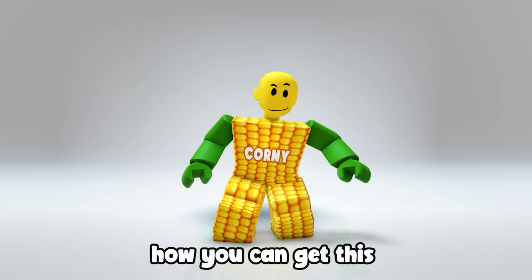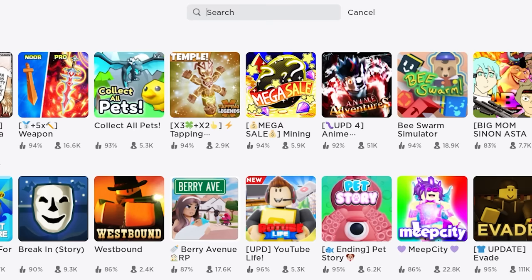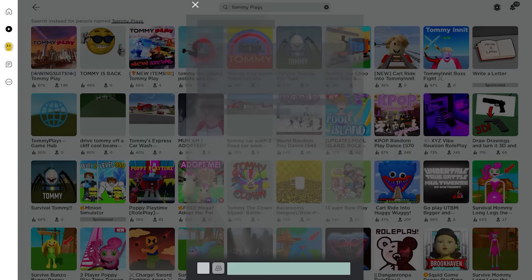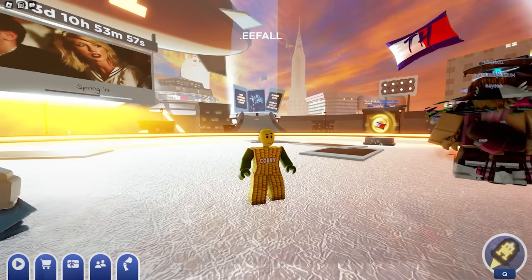Want to learn how you can get this free golden hot dog? First, search and join this game called Tommy Play. They have a new chapter update — if it's your first time entering this experience, you'll also get some free items right away. Select the Manhattan map and go to the area where we'll play the free fall.